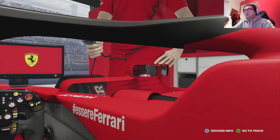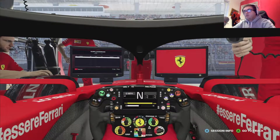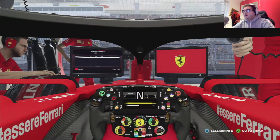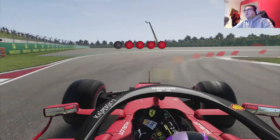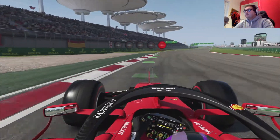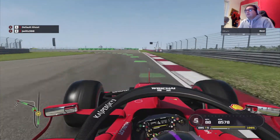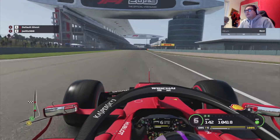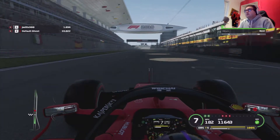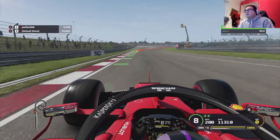We're in the Ferrari. We're in the Ferrari pit here with the pit crew and the team. We are going to do some racing, so we're going to go on track. Start off with a flying lap straight away. We're in the 2019 Ferrari. Here we go.